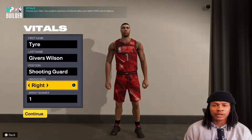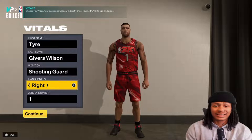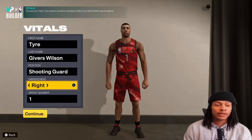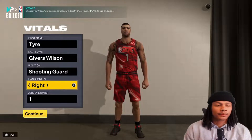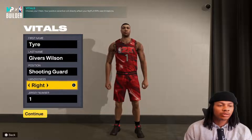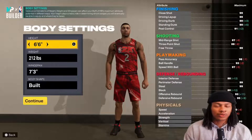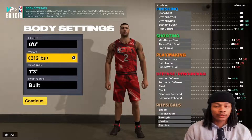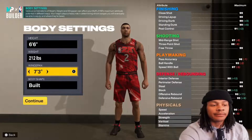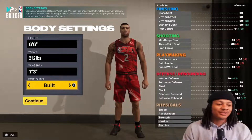For the position you could go one, two, or three - it doesn't really matter. A lot of times people put it on point guard because nine times out of ten the best ball handler doing that is going to be the point. I just put it on two-guard because that's the most flexible position. Going up to the physical attributes, height is 6'6", weight 212, and wingspan 7'3".